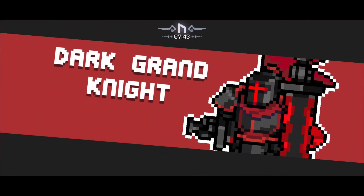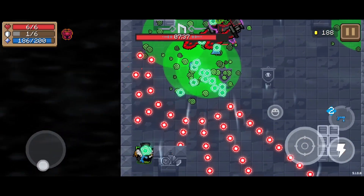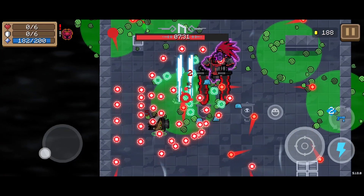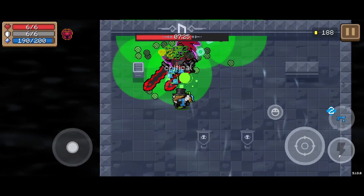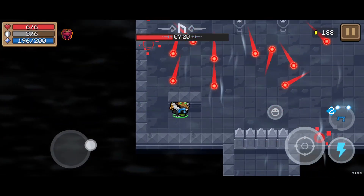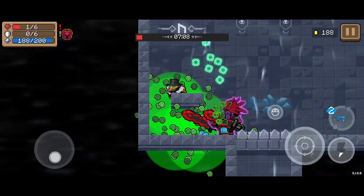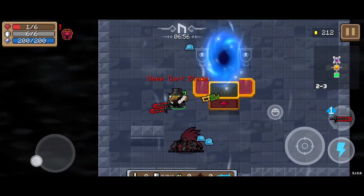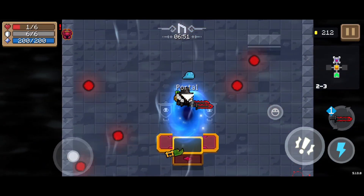Next up was the Dark Grand Knight. This is an extremely rare variant of the Grand Knight, and he is even more difficult than that. However, his boss weapon is one of the strongest boss weapons that I know of, and extremely useful. As you can see, he killed me there, but through the power of money I was able to revive and lived to fight again. I got him, and I got his boss weapon, which is one of the strongest boss weapons I know of, and it was perfect for boss shredding. So with that, I went into 2-4.